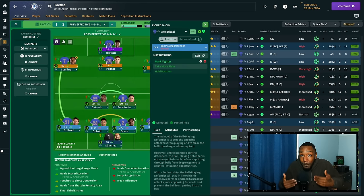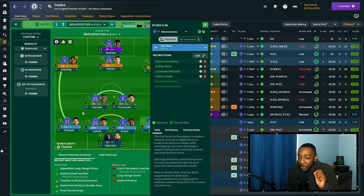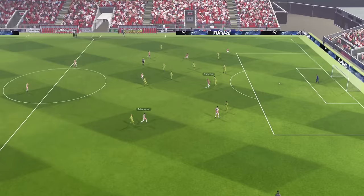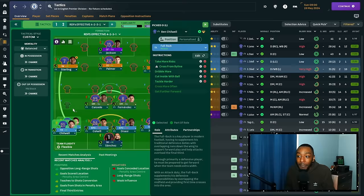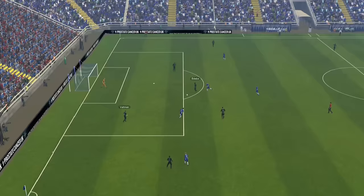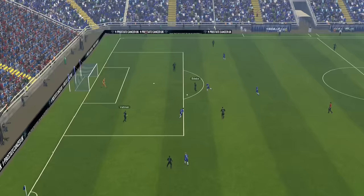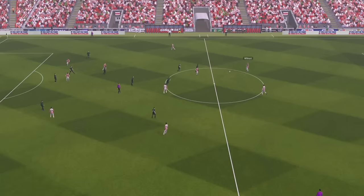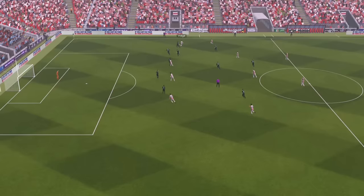The fullbacks have the most instructions, carefully selected. The ball-playing defenders take more risk — that's two of our back four taking more risk — but I didn't want everyone doing so. The left back takes more risk, crosses from the byline, dribbles more, cuts inside with the ball, and tackles harder. Cutting inside with the ball means my fullbacks make underlapping runs rather than running wide. I've found fullbacks get to the byline more easily cutting towards goal, and to support the underlap, the wingers will hold up the ball — so I don't need to use an overlap team instruction.